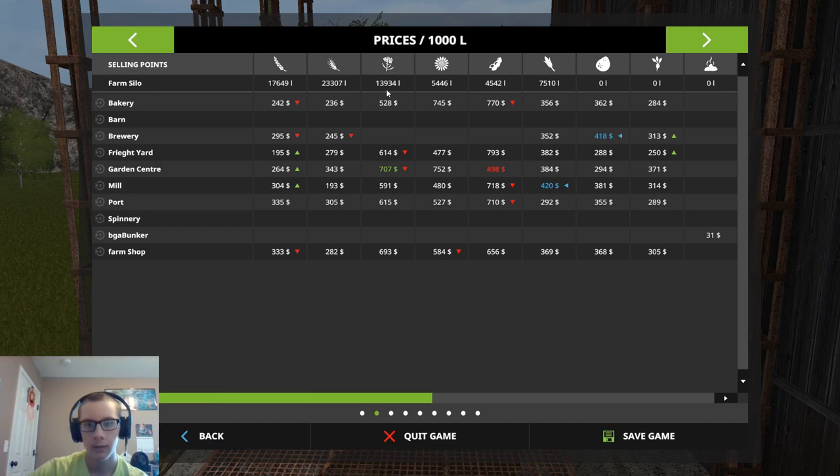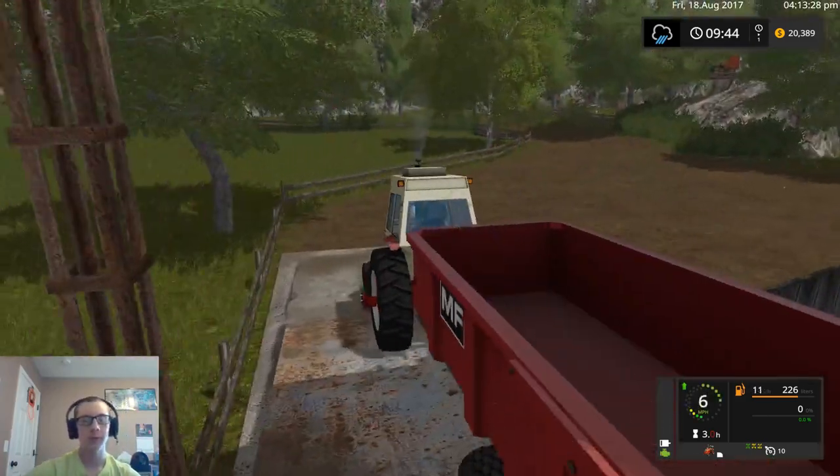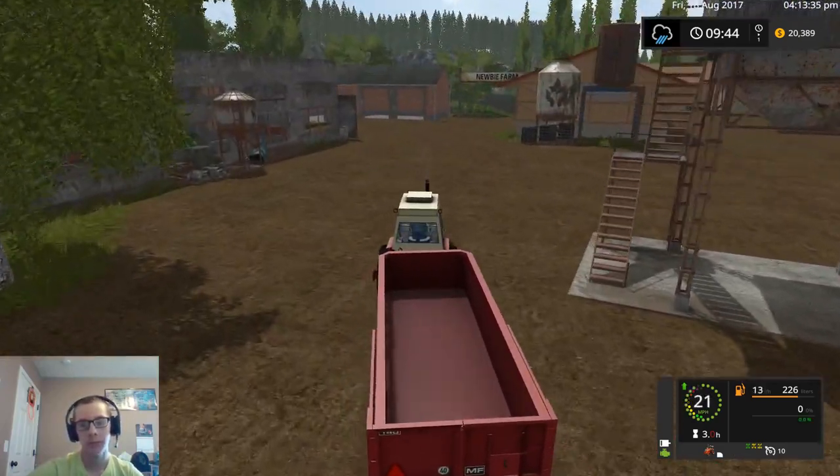Oh yeah, that's unloading a little faster there. Alright, so we got 13,934 liters of canola. In total we have almost a full - just a little under a full tipper trailer of canola. So, not bad. Now what are our prices like for the canola? Right now it's at $707 at the garden center.